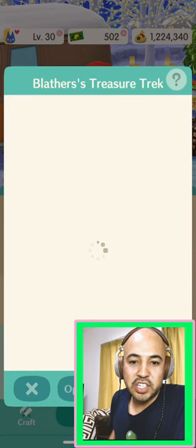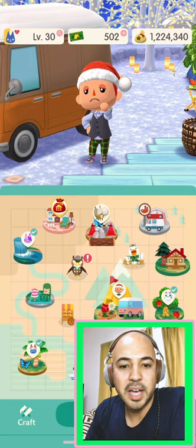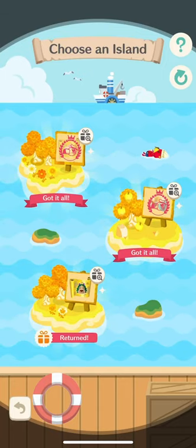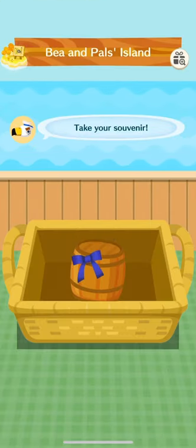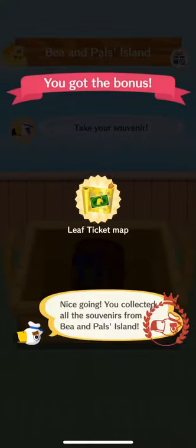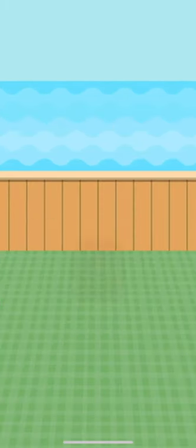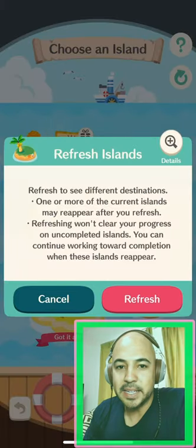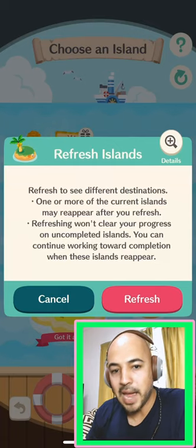You can go ahead and check around and see what you have available — that's Blather's Treasures. I do those but not today. So you go to your supplies and I'm sending out shipments here, actually maxing it out. You got to do these — these are the quick and easy things. Often you'll get a bunch of chocolates, like some chocolate gifts. If you get one of those, I recommend spending a couple of leaf tickets just to get the map.